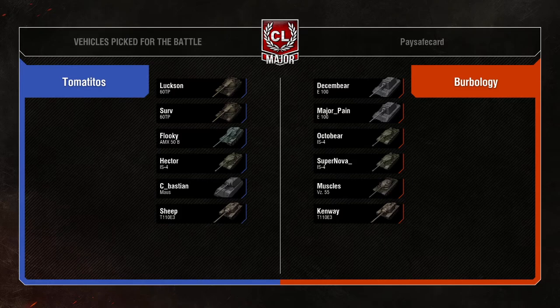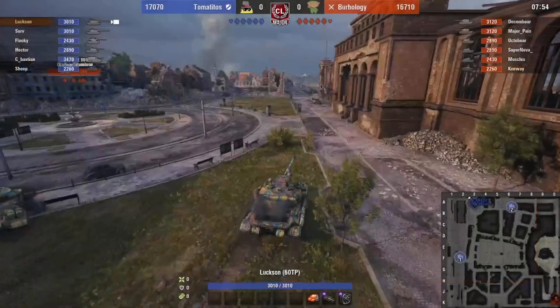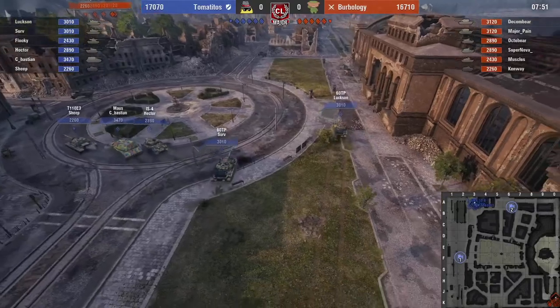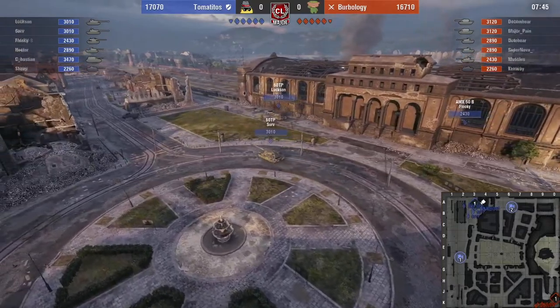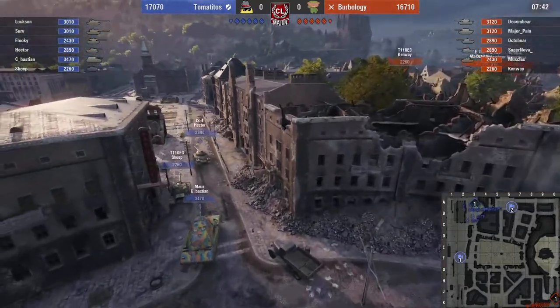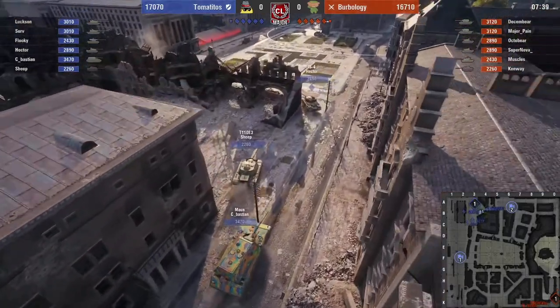We're not seeing a lot of double VZ, double fast-mover tanks. The 60TP is a staple for some of these teams — you can see two of them being brought for Tomatitas — and the IS4 is just solid. Teams are realizing they don't need the 277's raw speed to get the positions they want. The things that make the IS4 bad in pubs, like its low ammo count and derpy gun, aren't really that big of a factor in a small comp.